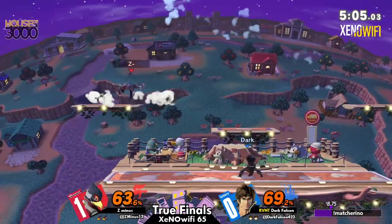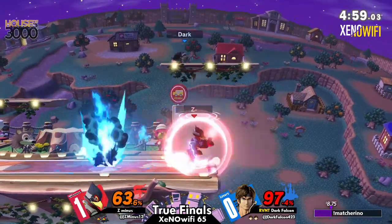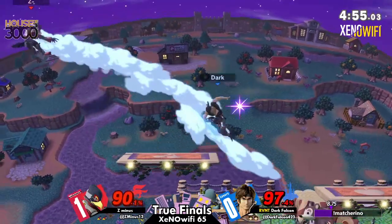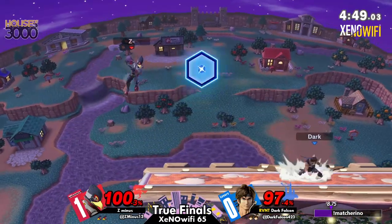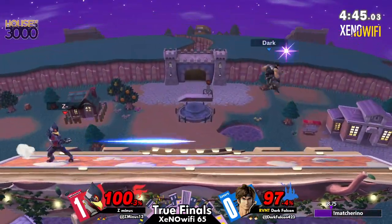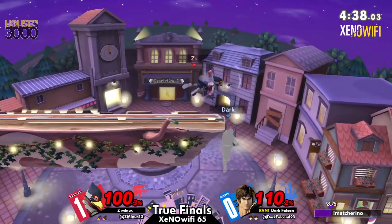Dark Falcon's doing a really good job of fading back into center. Good reflector there — whenever they need to give themselves some breathing room and start pushing Z- back into the corner. They realize whenever they've kind of lost a battle, they like to reset in order to get their bearings back and start developing a counterattack plan. But the forward air is gonna get Dark Falcon offstage.